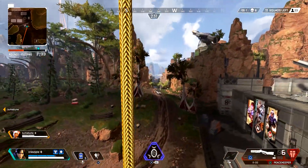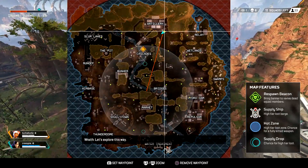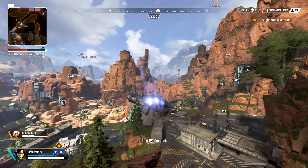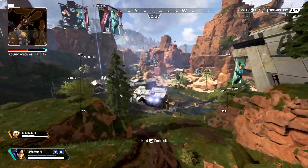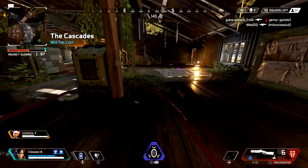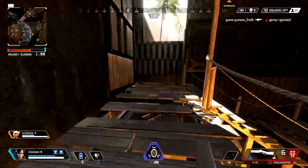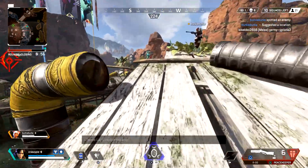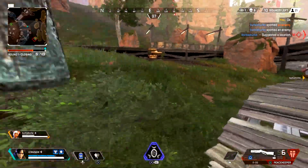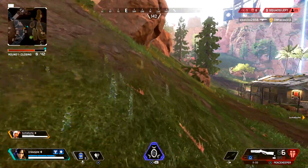The last gun combo — most of you are probably very familiar with it, and a lot of streamers use it — we're talking about the Wingman and Spitfire combo. It's one of the most popular combos in Apex Legends, simply because the Wingman used to be the most overpowered gun in any FPS battle royale. What makes it special is that you have both long-range weapons that can also be used at close range — essentially giving you four weapons worth of versatility. The Wingman hits like an absolute truck, and so does the Spitfire.